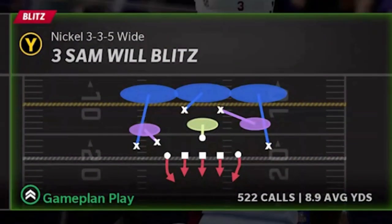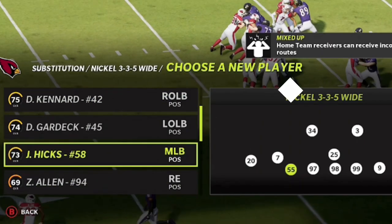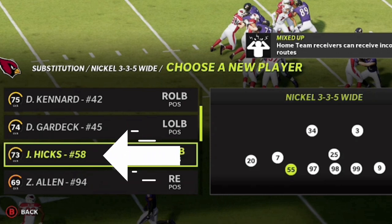The best defense to use consistently is out of the Nickel 3-3-5 wide, specifically the 3 Sam Will blitz. This defense is very versatile and has been one of the meta defenses for a couple of Maddens now. You're going to want to make substitutions — put your fastest outside linebackers with good zone coverage out there. Typically 4-3 linebackers are better in zone coverage than 3-4 linebackers. In this situation I have Jordan Hicks, a fast linebacker with good zone coverage, and Isaiah Simmons as my fastest option — these are my two outside linebackers for this defensive package.